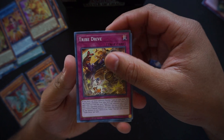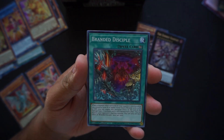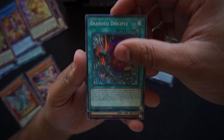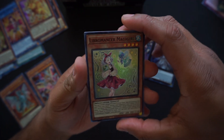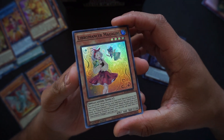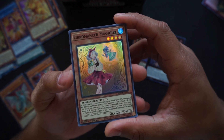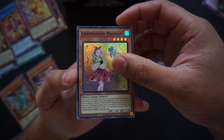Tribe Drive, Soul Sweeper, Branded Disciple, Libromancer Magic Girl! This is more Libromancer support coming through this booster box — anything magic, I'm there. Spellcasters, I'm here for it. Another great super.